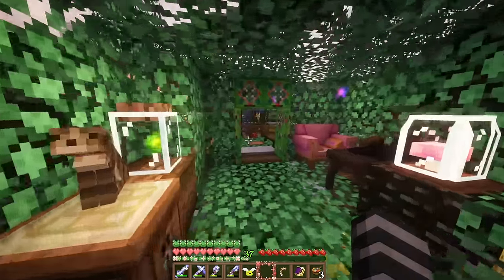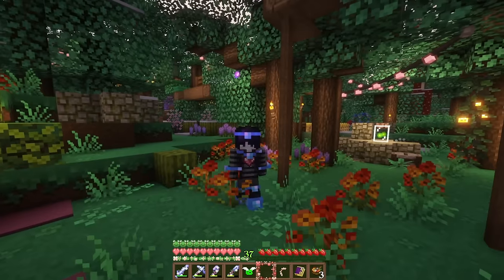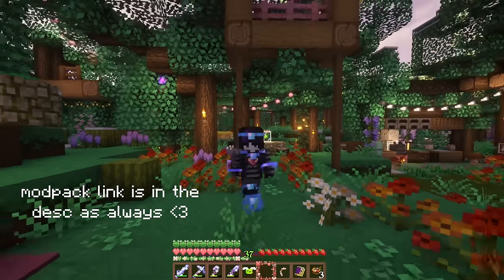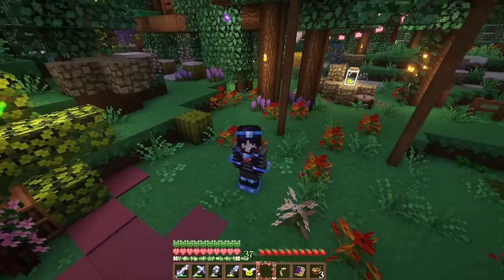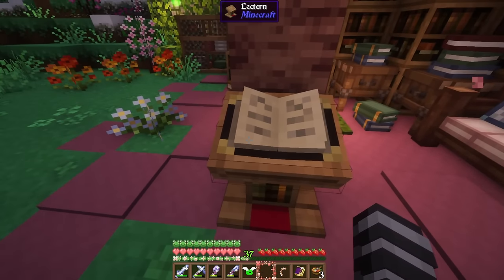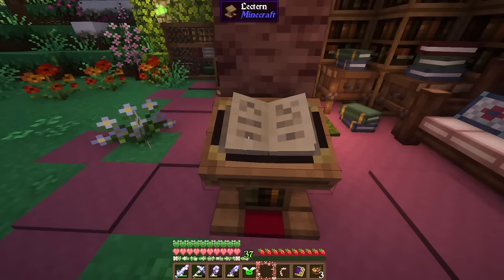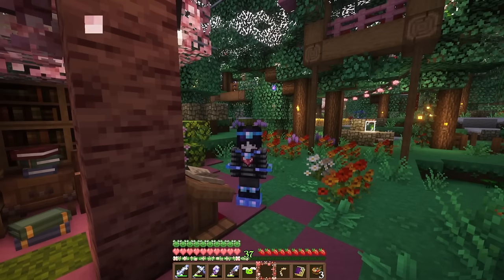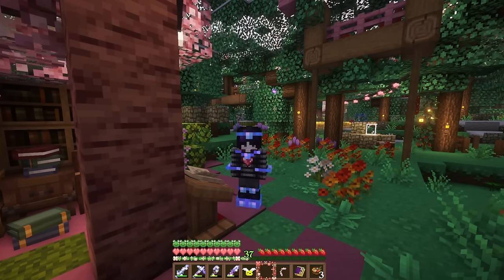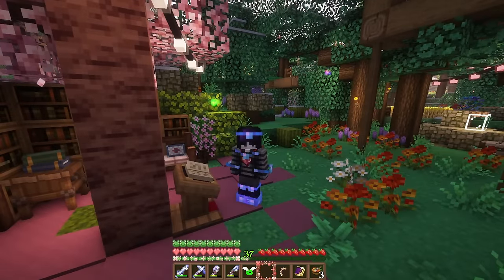Okay guys, are you ready for the announcements? I updated the fairy core mod pack. There is an update if you want to update your mod pack and play with all the new mods I added. I'm going to tell you what's new — I made a little lectern here so I can show you all the new mods. We have Biomes Aplenty; I updated Critters and Companions because it had a few new features including the jumping spider. I posted a mod review for five creature mods if you want to check it out.